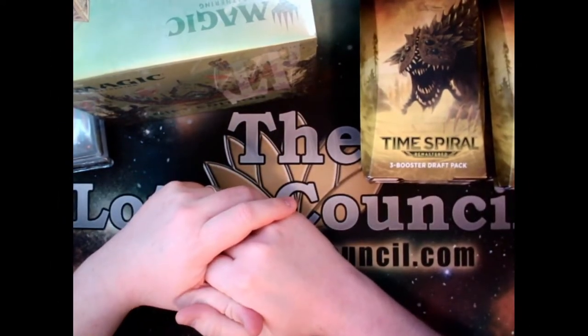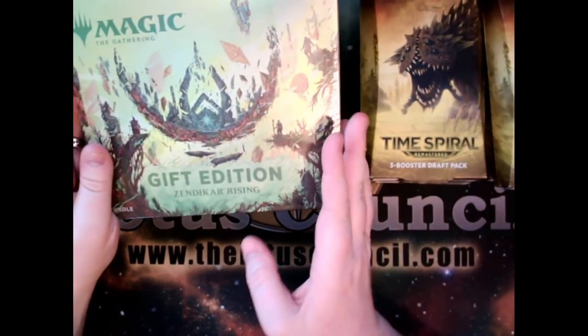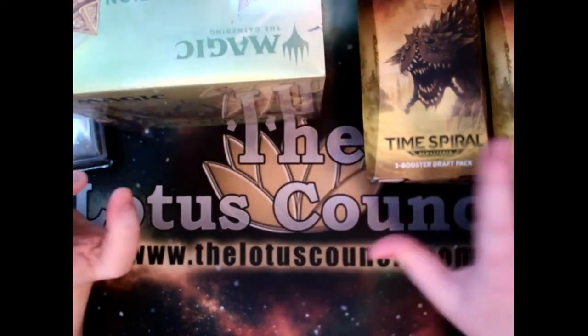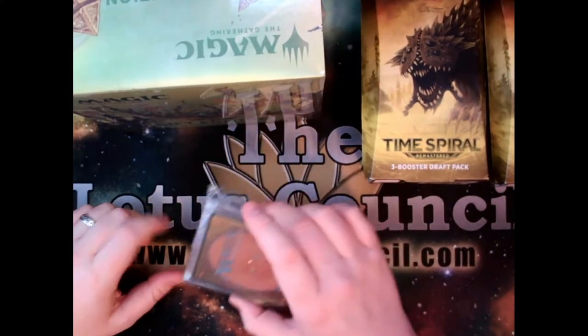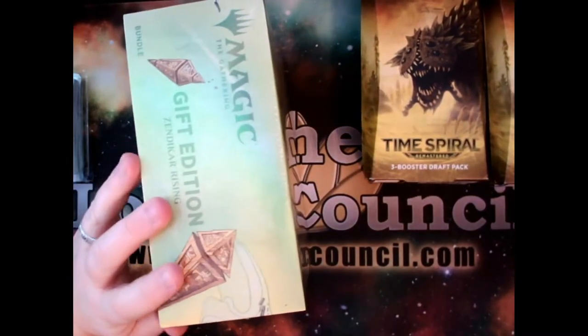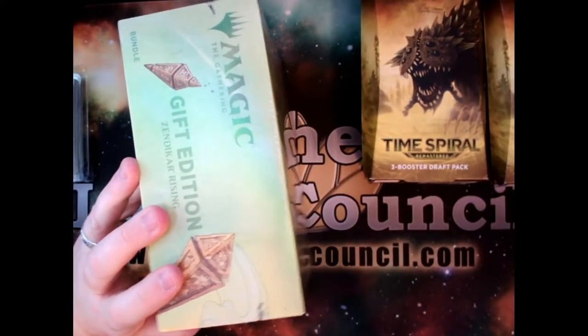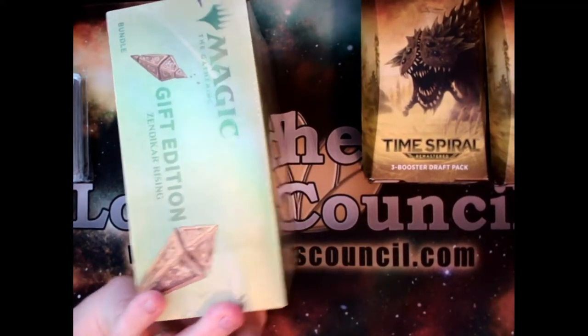Hello and thank you for joining us in today's council meeting. What we've got today is a bunch of assorted stuff — Zendikar Rising Gift Edition, some Time Spiral packs, and then one of those repacks. I'll go ahead and open stuff up, get the packs out, and we can open them and just talk about things.